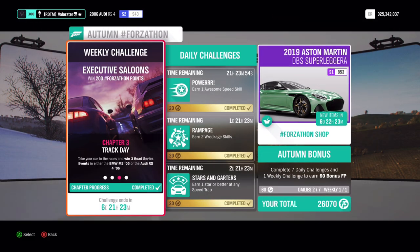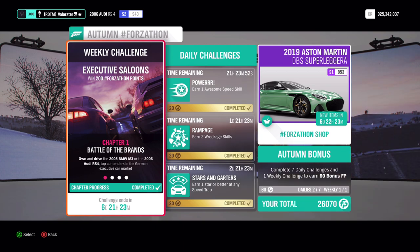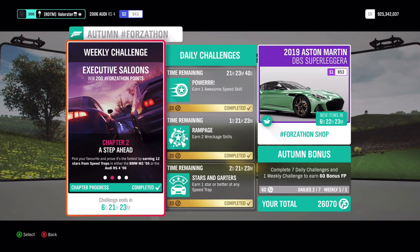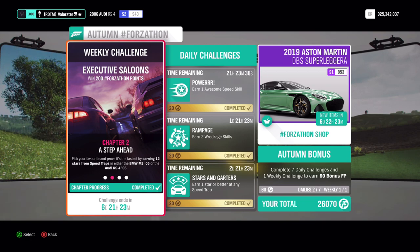So let's have a look at the Forzatón. We need to own and drive the 2005 BMW M3 or 2006 Audi RS4. Now the 2005 you can't buy in the auto show, so I took the Audi RS4. We need to earn 12 stars from speed traps in total, so it doesn't really matter.